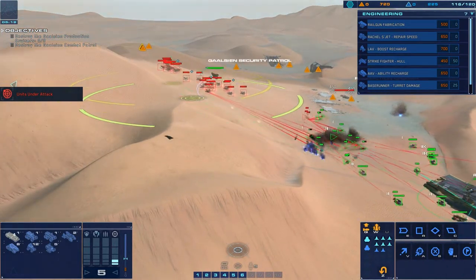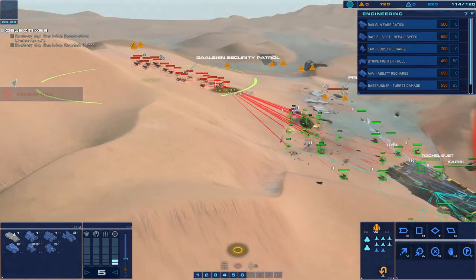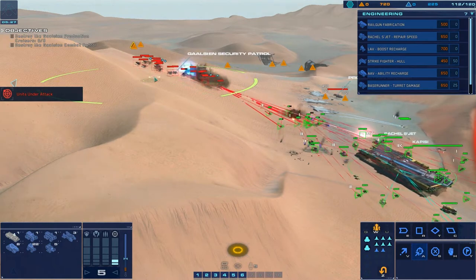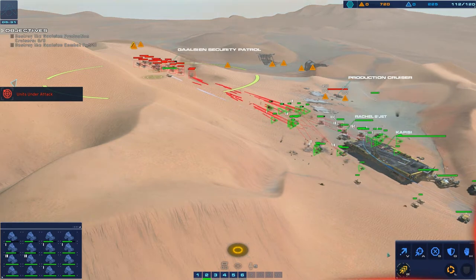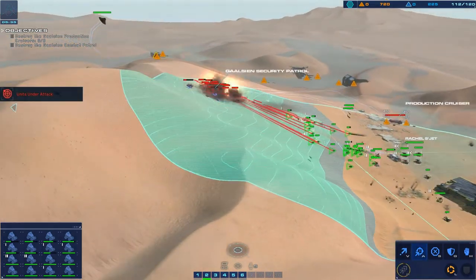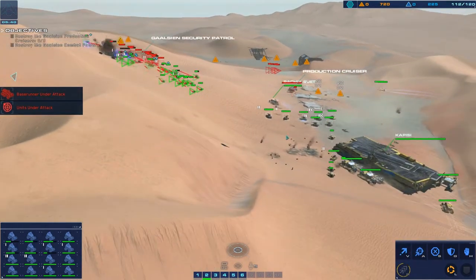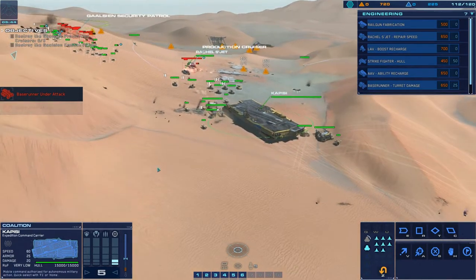Strike fighter approach vector dialed in, attack course set. We're going to attack the vehicle right here - just bomb them. We need the light attack vehicles to attack this heavy rail gun. Enemy rail gun eliminated. Light attack vehicle is under fire, armored vehicle is taking fire.